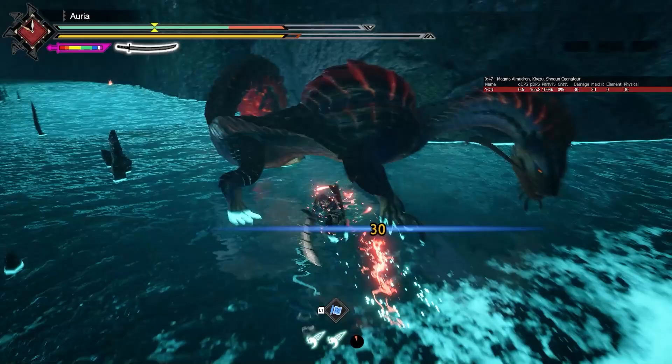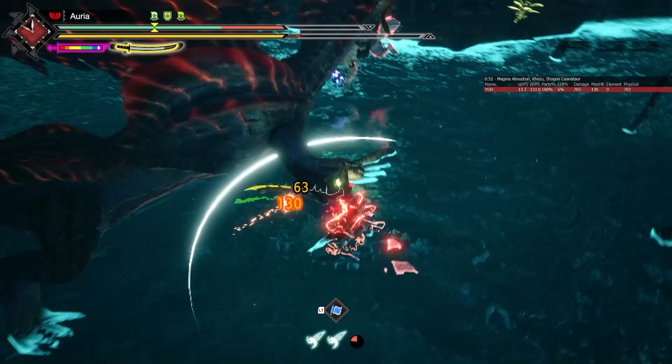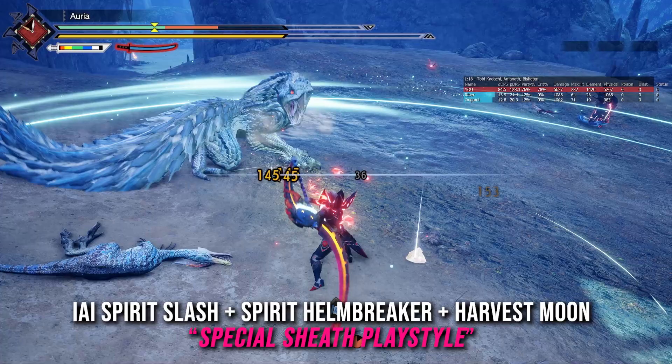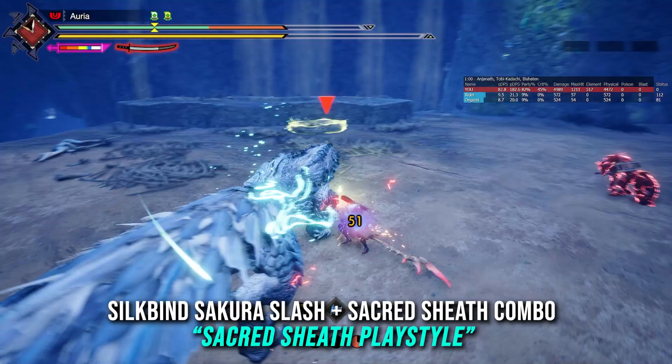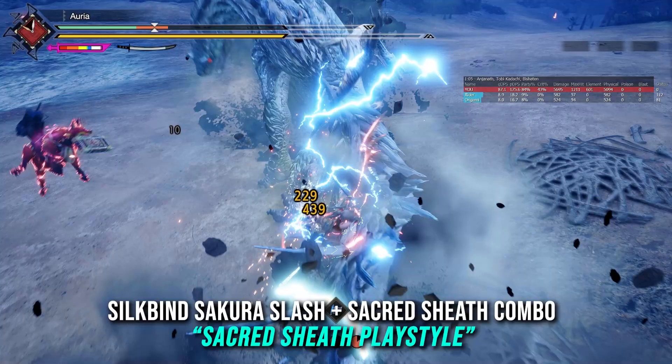Greetings, ladies and gentlemen. This is Kazu here with another Monster Hunter Rise Sunbreak video. Today we're going to be covering the two most popular playstyles for the Longsword in Monster Hunter Rise Sunbreak: the EI Spirit Slash, Spirit Helmbreaker, and Harvest Moon playstyle — the traditional one popularized since the initial release — and the new Silkbind Sakura Slash and Sacred Sheath combo playstyle introduced with Sunbreak.